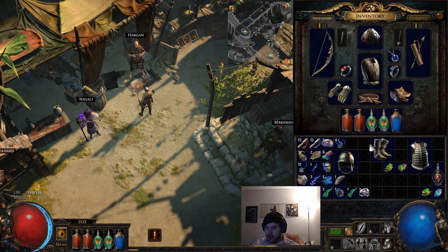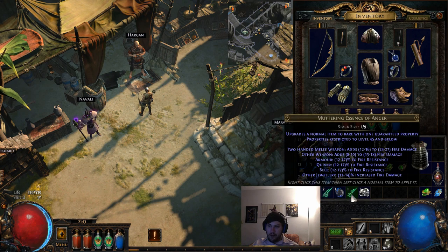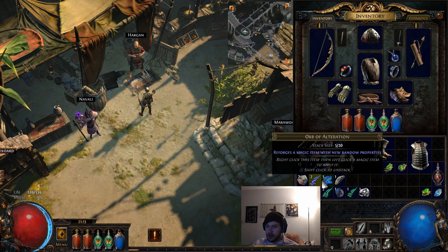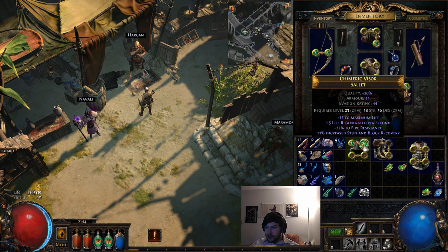Now we're able to craft this. I'm going to use one of these essences. These essences all have different effects - this one will give fire resistance guaranteed on an armour. This one will give life guaranteed. I think life is actually preferable to fire resistance, so we're going to use the Muttering Essence of Greed. We end up getting the fire resist anyway, so this turns out pretty well for us.